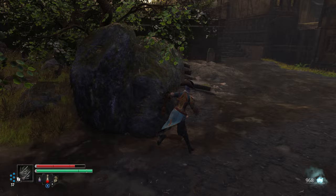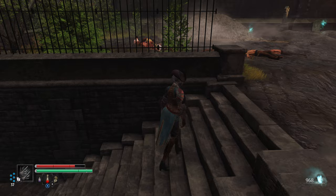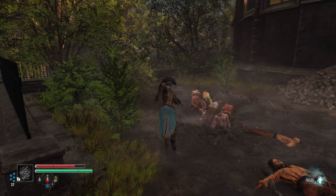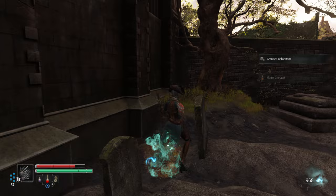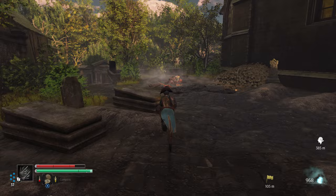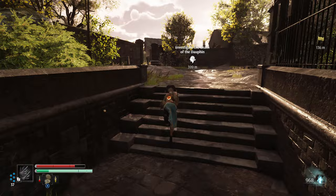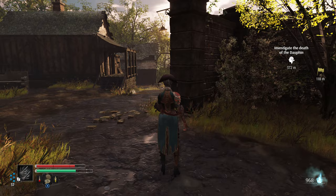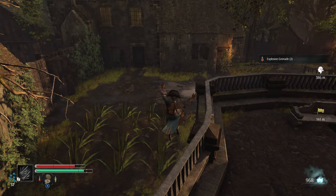I wonder if this is a mini boss of sorts, or maybe the way to the workshop. If I'd gone straight I would have been stopped. Open graves — kind of gross, really poorly modeled but gross regardless. Cobblestone and a flame grenade. I think this is actually the right way — I sidetracked to explore and ended up going exactly where I was supposed to. Let's go back to that little courtyard. More explosive grenades.